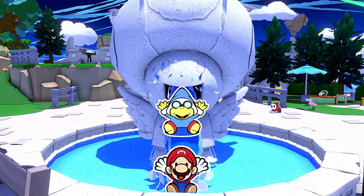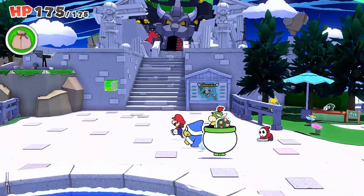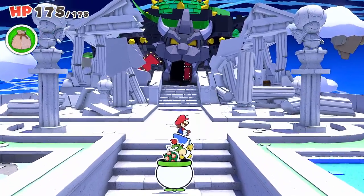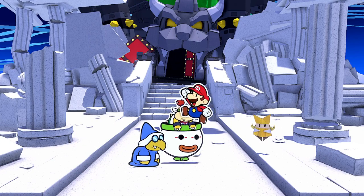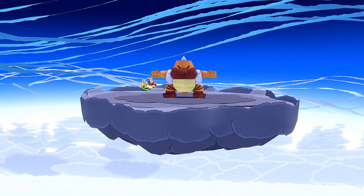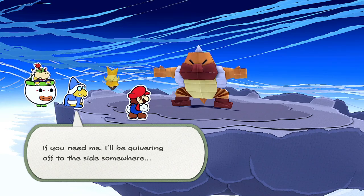What is next? We're heading back out of the fountain to Shangri-Spa. There's a lot going on — I want to run up here and save. Maybe we can take on that Sumo Bro, because that's how we get into the castle. He was right over here. There — do you see? The folded soldier atop that cloud — we must take them out. Everyone hops into Bowser Jr.'s clown car and we launch up. He's huge. Mario, I trust you can handle this. If you need me, I'll be quivering off to the side somewhere.